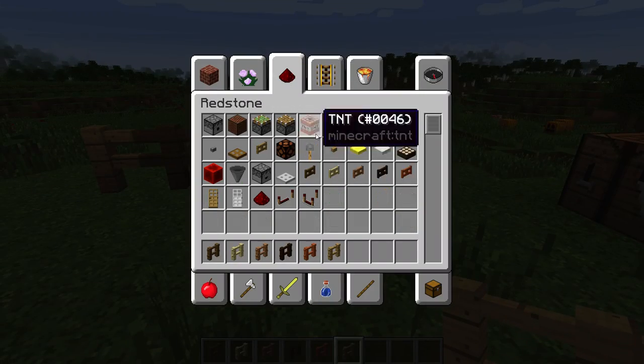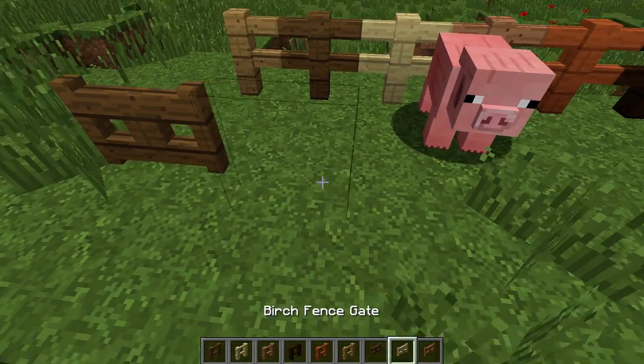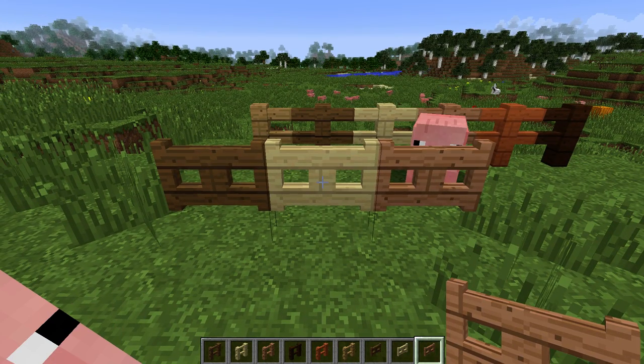And not only the fences are new — we also have all the different fence gates, so let me just grab some and just put them down so you can see. And I really like the birch wood fence gate, I have to say.